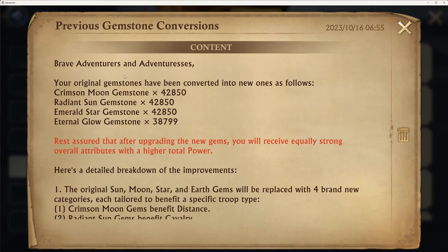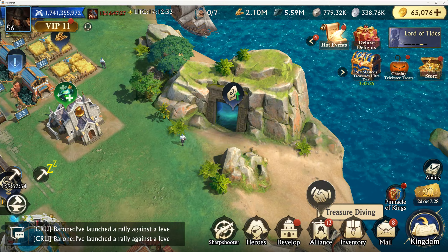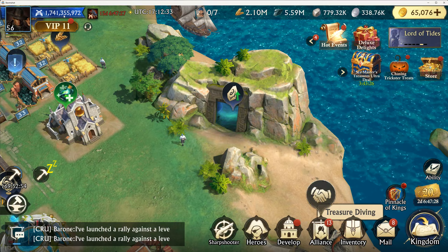Your original gemstone has been converted into the new gemstone level one materials at this rate. This is what I got for my earth gems. Earth gems need 19,683 in order to make one level 10 Eternal Glow. So I'm just shy of a second level 10. You'll have higher total power, but the attributes will be the same.